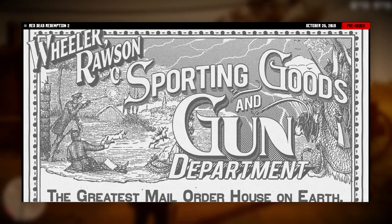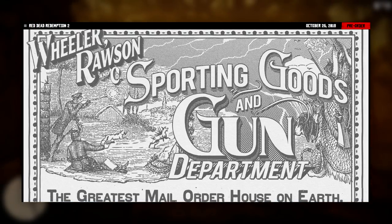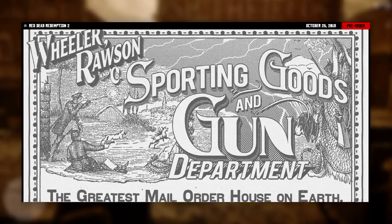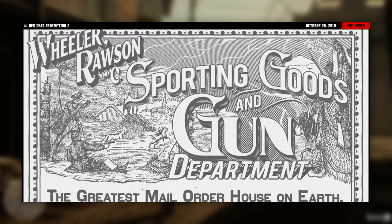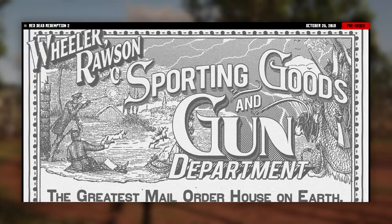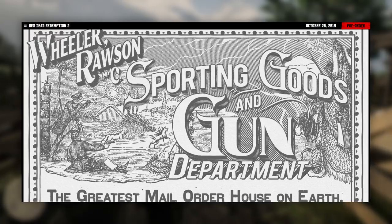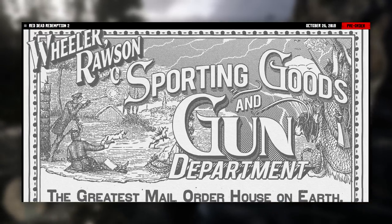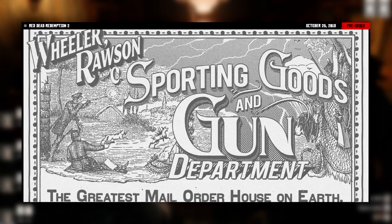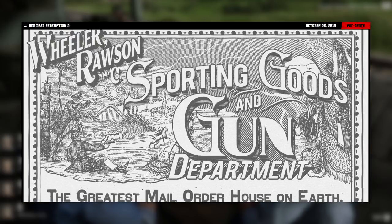Moving through the weaponry page, Rockstar have included an image of the Wheeler, Rawson & Co. Spartan's goods and gun department — the catalogue that will be in the gun stores, which we can use to browse and purchase weapons. Using the catalogue is optional, as you can look at the weapons on the shelves, similar to how ammunition works in Grand Theft Auto V. This front cover seems very traditional and authentic to what catalogues would look like in the late 1800s, so Rockstar have done a really good job keeping it traditional. Following from the front cover, we get a look at some of the pages showing weapons currently in stock that we would be able to purchase.